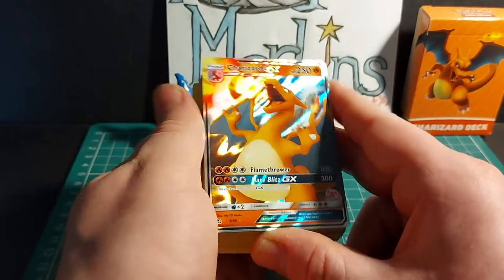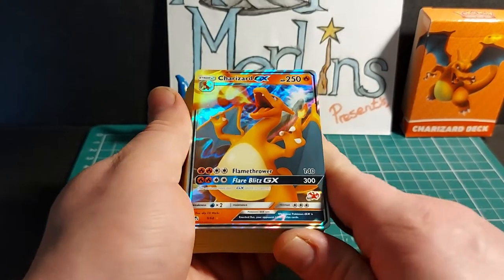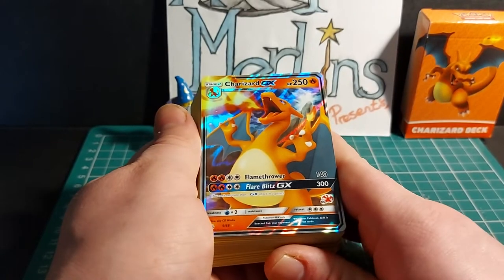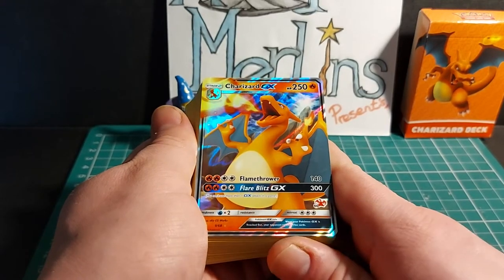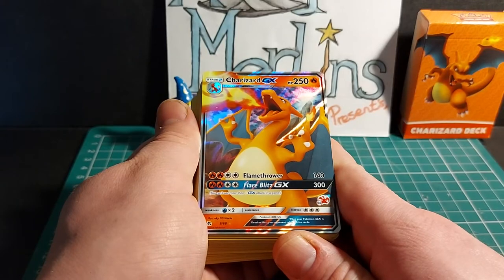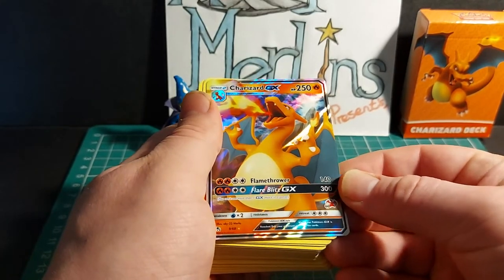Charizard GX evolves from Charmeleon, has 250 HP, and is a fire type Pokemon. Its Flamethrower attack does 140 damage, and its Flare Blitz GX attack does 300 damage. You can't use more than one GX attack in a game. It has a 2x weakness to water, no resistance, and a free energy retreat cost. When your Pokemon GX is knocked out, your opponent takes two prize cards.